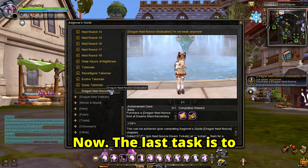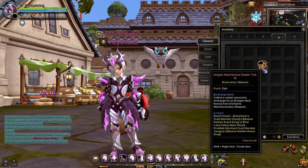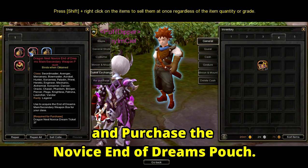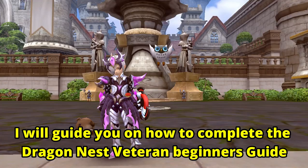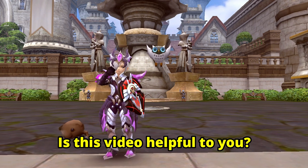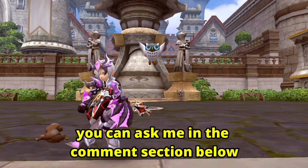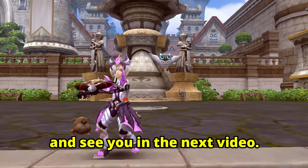The last task is to get the Novice End of Dreams Pouch using 37 Dragon Nest Novice Dream Tickets in the Mission Bulletin Board Store. Go and talk to the BST Point Shop NPC, click on the Mission Bulletin Board Store, select the Ticket Exchange tab, and purchase the Novice End of Dreams Pouch. For the next video, I will guide you on how to complete the Dragon Nest Veteran Beginner's Guide, so stay tuned. If this video was helpful, please hit the like button and subscribe. You can ask questions in the comment section below. Thank you for watching!